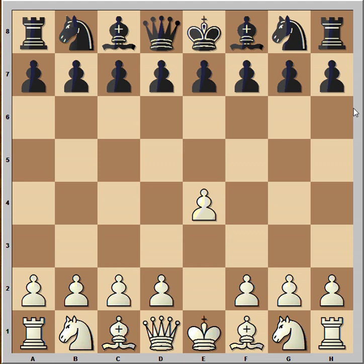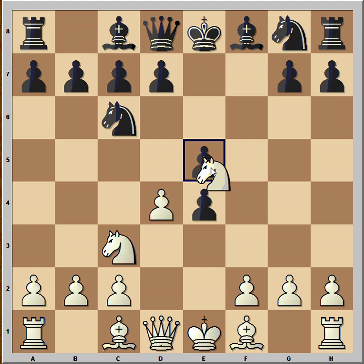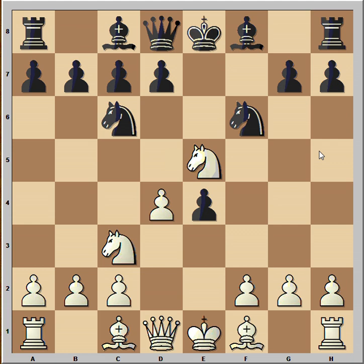The game started with e4. Black played e5, Nf3 attacking the pawn, Nc6 defending, Nc3, and now Black played a very unusual move — this looks like King's Gambit reversed, doesn't it? d4 was played, fxe4, Nxe5, and Black played Nf6 to stop the Queen from coming to h5. Bc4, and these moves are still played today.